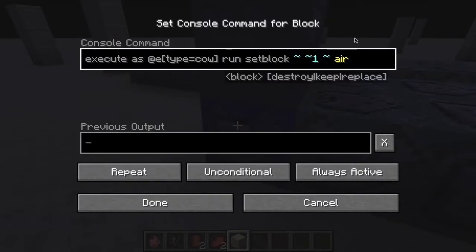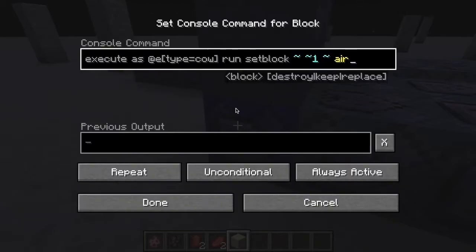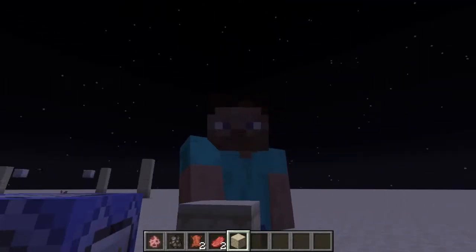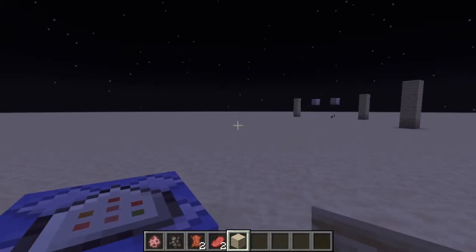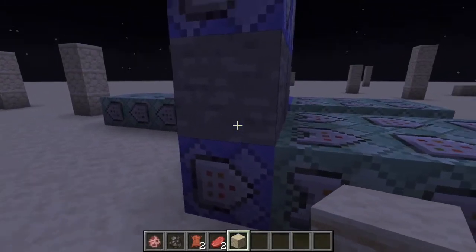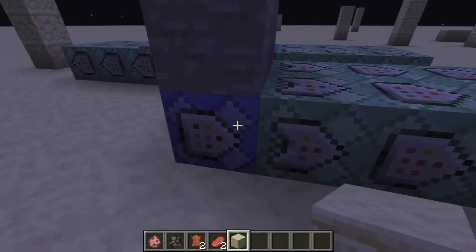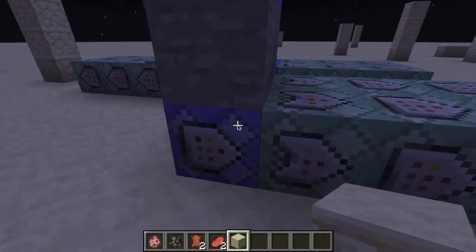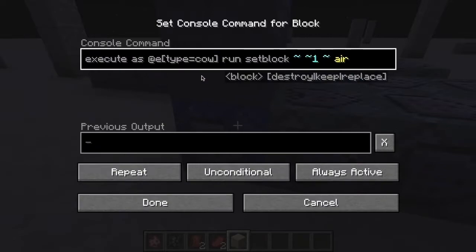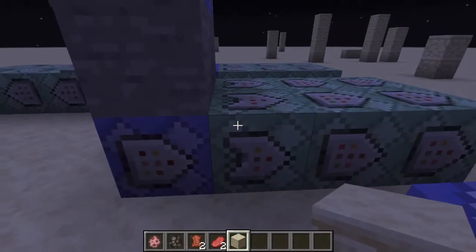So I came up with this clever little thing. Basically you just set this block, and you execute as — if you use execute at, it'll set the block there but you'd have to put in precise coordinates and that takes too long. So I did 'as' and then it sets that block to air. This immediately sets it back, but why does it set this block to air? So it will successfully run. I know I could have put a command in here like execute at the cow and then run this.